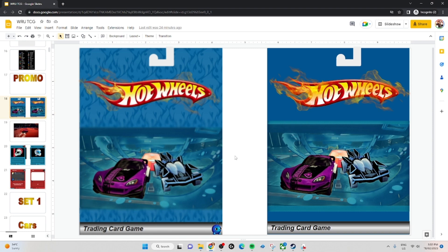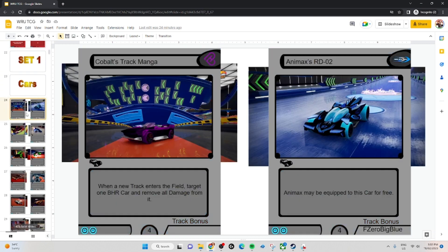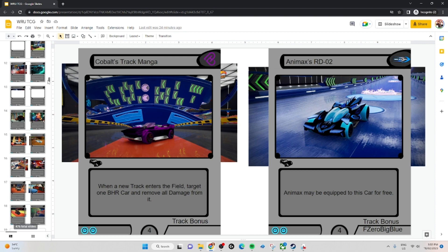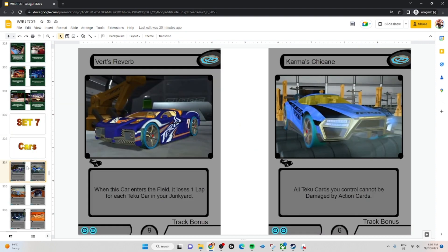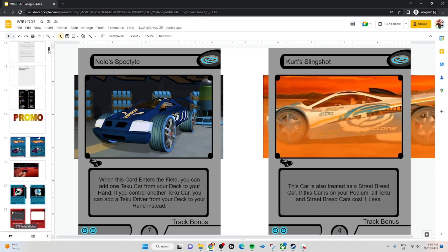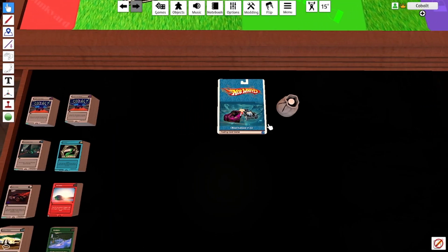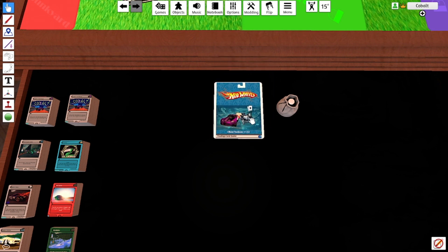We have the template for the back of the card — low res and high res — a couple of promos, and then a list of every single card in the game along the side. All the way down you'll find set 7, which is currently being worked on. The races fans are going to like this set.